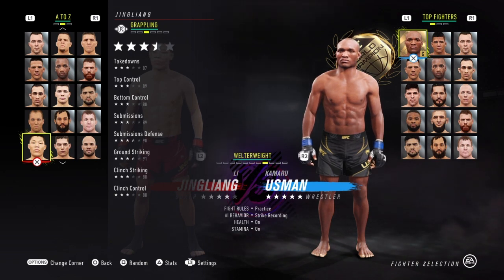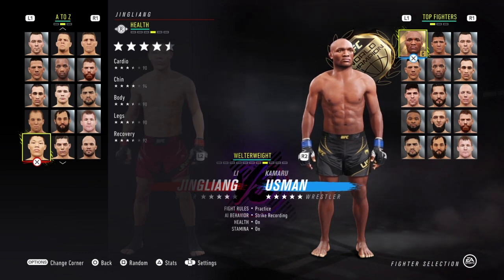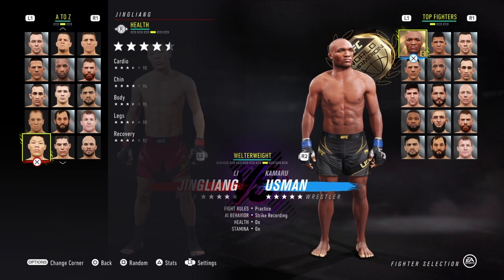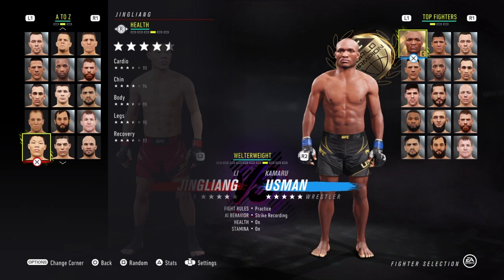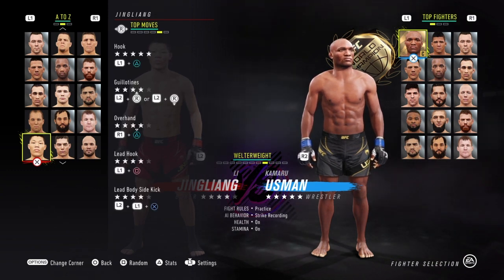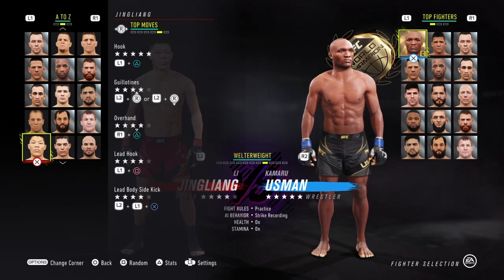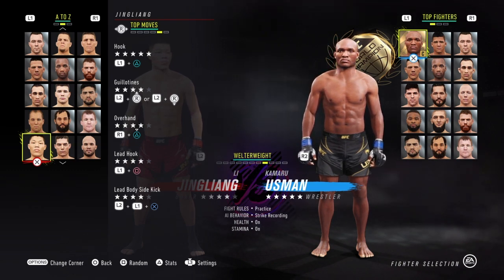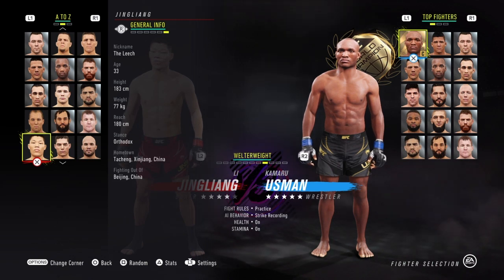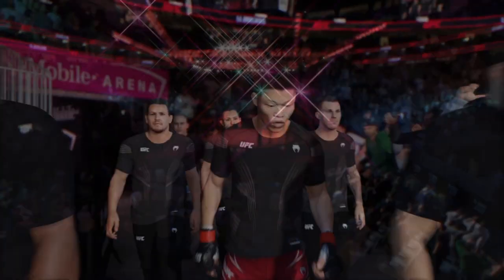Cardio 90, chin 94, body 90, legs 90, recovery 92 — the chin is pretty decent, everything else standard, all above 90 which is what you want to see. There's nowhere where he really suffers. The hooks are four stars which is amazing — he's got guillotine four stars, overhand four stars, lead hooks four stars. Those hooks are going to be incredible and that's something you can work with. He has a five-star hook so he's a really usable character. He's 33 years old and has 180 centimeter reach, which is pretty decent.